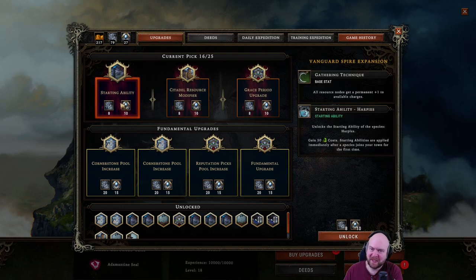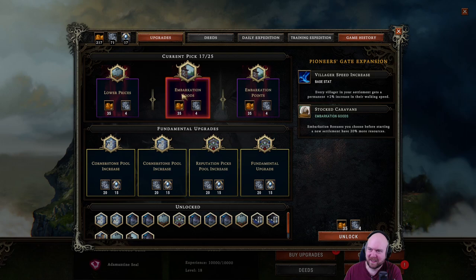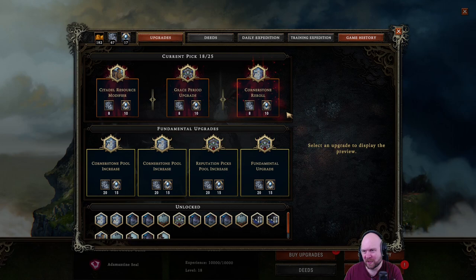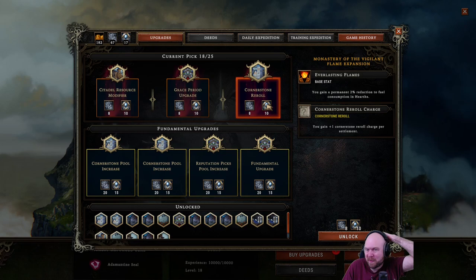Starting ability: harpies — I really like it. Citadel resources, last stand — yeah. Caravan, more resources is good, more embarkation points is better. I've already had this exact conversation before: embarkation points just give you more. Last stand or citadel resource? Maybe a cornerstone re-roll would be better because that could save our bacon.